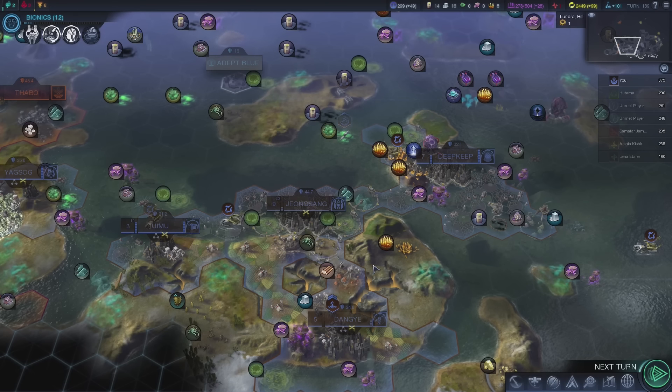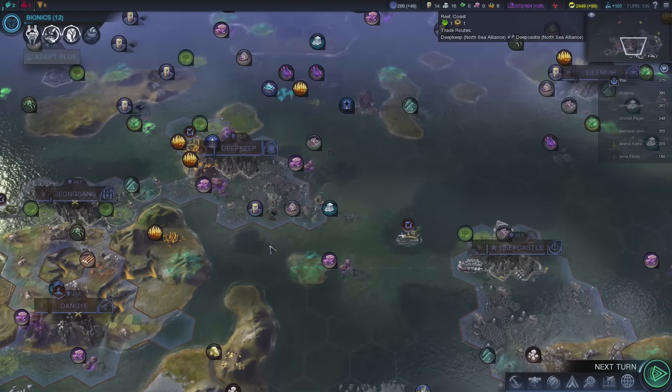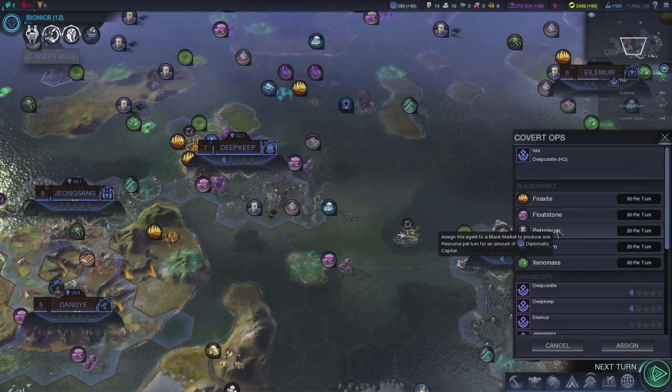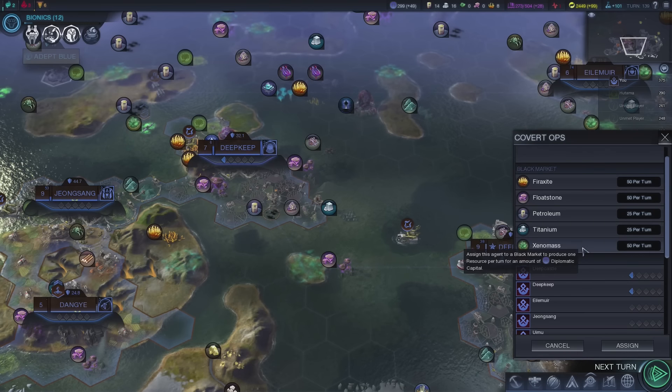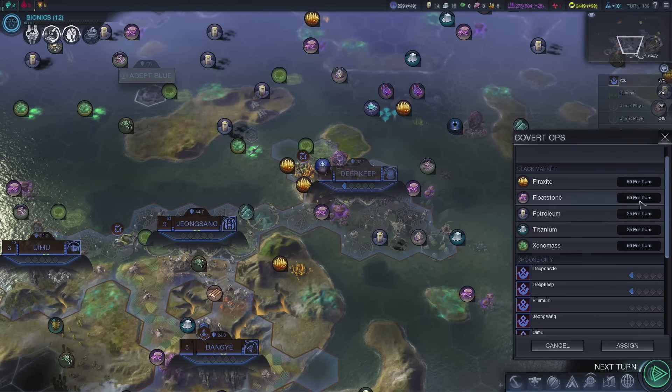I have some good news for you guys — there was an update recently that actually added some cool stuff to the game. First of all, we got the black market thing. This is new: you can now use your agents to get resources that normally you would not be able to get. So let's say I have Floatstone, but let's say I really needed something like Xenomass.